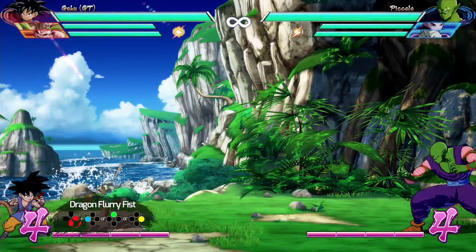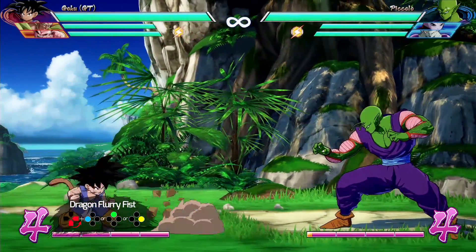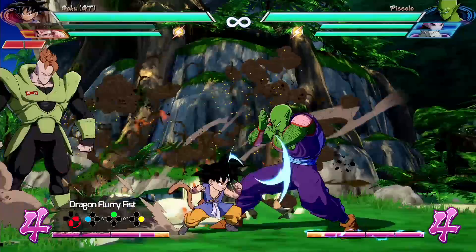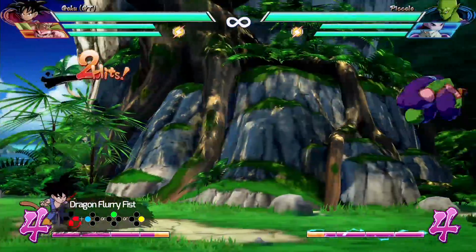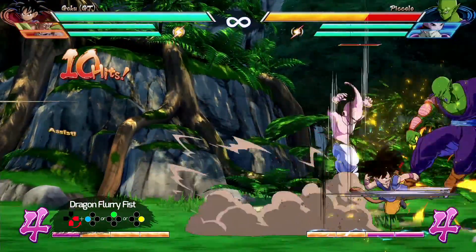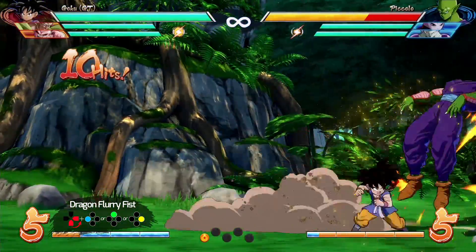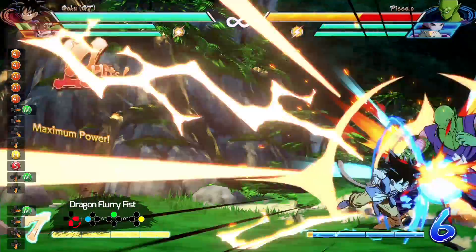Moving on to the Dragon Flurry Fist, with quarter circle forward and an attack button. It's a charge attack — a lariat-type move. Different buttons have different ranges, and if it's blocked, the charge is all that happens. It's good for getting in close, similar to how Bardock uses the lariat into assist to win the neutral. If it hits: the light version throws a ki blast after the charge, the medium version has a flurry of attacks and causes a wall bounce used in corner combos, and the heavy version with one bar is similar but with faster startup. Assists cannot be called before or during the attack animation, so assists with long startups like Kid Buu and Gotenks won't help in these combo routes.